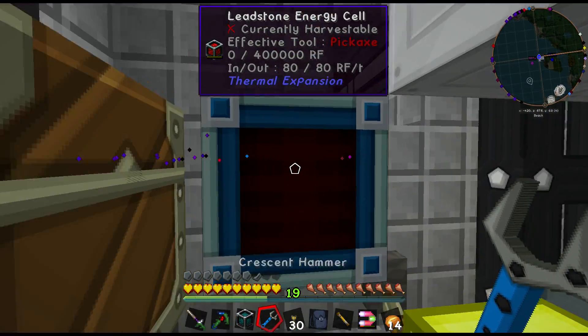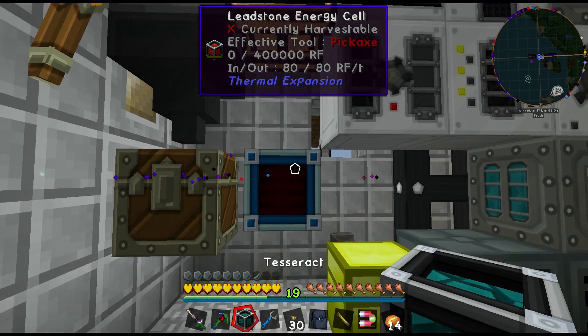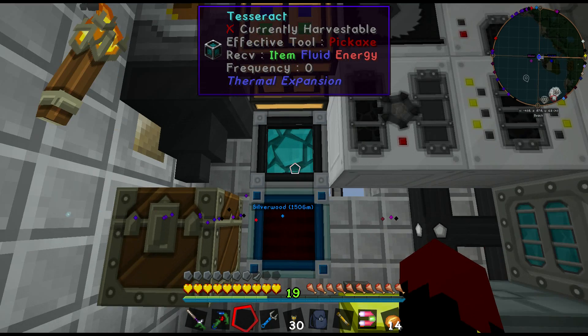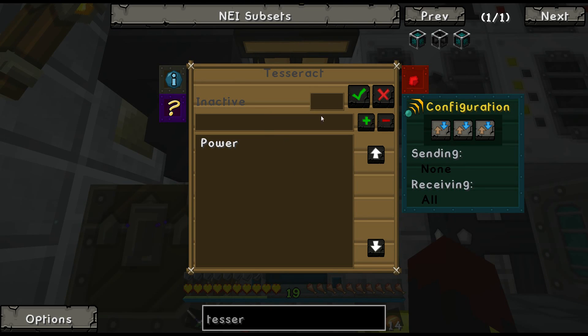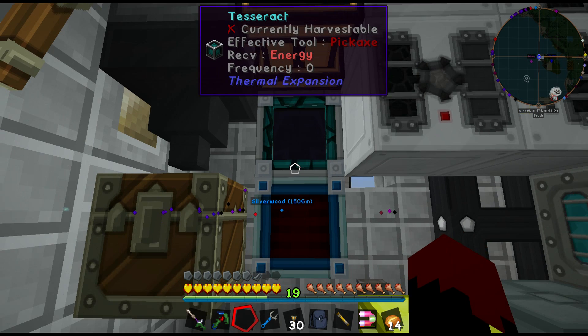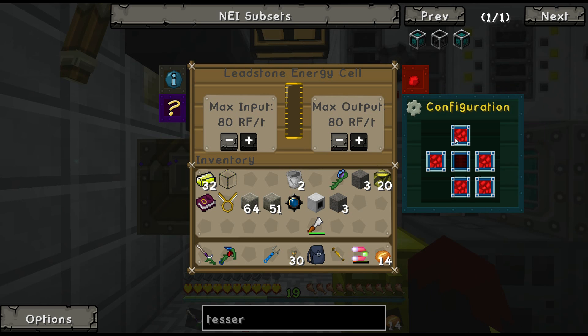I was hoping I could do what I actually wanted, but I guess not today. I'll just put that there for now. Power — yes, receiving energy. That should be input, this should be output.